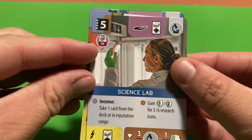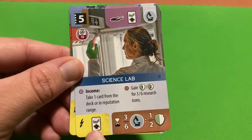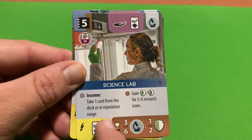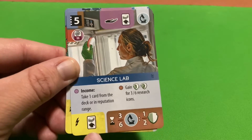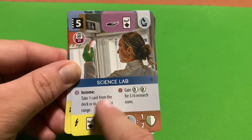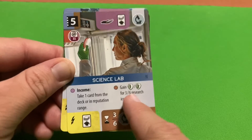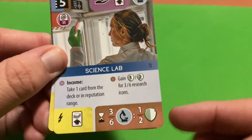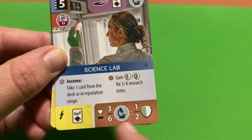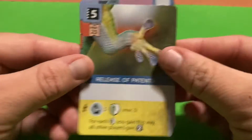The Science Lab requires your sponsorship upgraded to level two. The instant effect lets you draw a card within your reputation range. During each income phase of a break, you take one card from the deck or within your reputation range. At end of game, three science icons gives one conservation point and six science icons gives two conservation points.